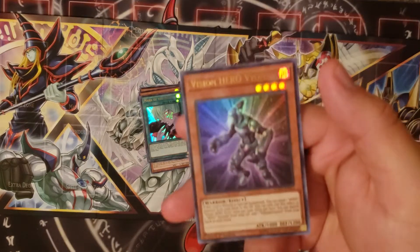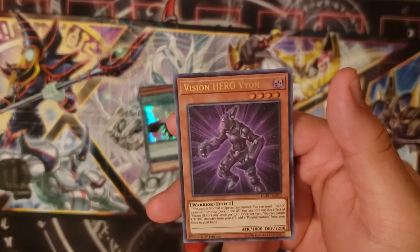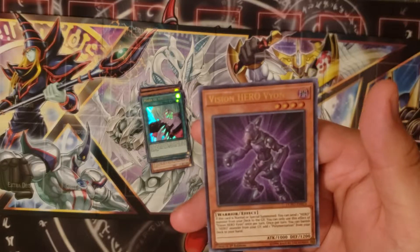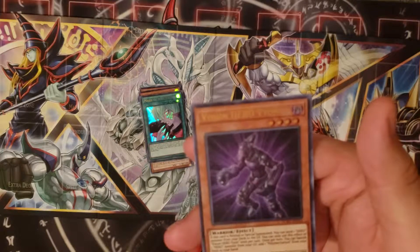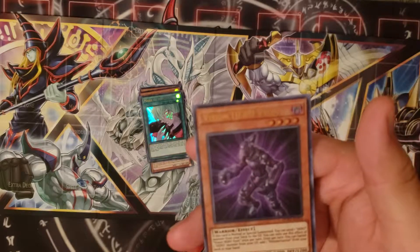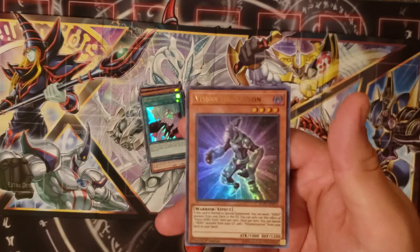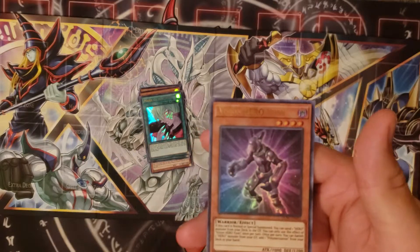Lastly we have Vision HERO Vyon. He's a Hero that's actually pretty good for any kind of Hero deck you run. When he's normal or special summoned, you can send a Hero monster from your deck to the graveyard. Then once per turn you can banish one Hero monster from your graveyard to add Polymerization from your deck to your hand. So you could send Malicious to the graveyard, use Malicious's effect to get another Malicious, banish two Malicious copies and get Polymerization.